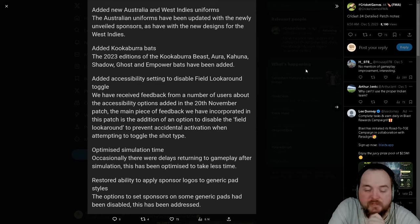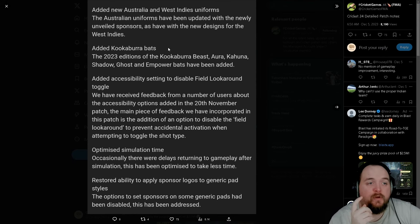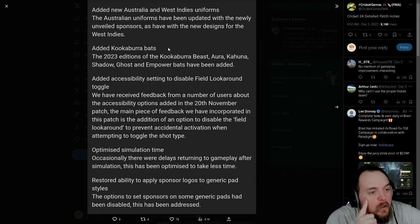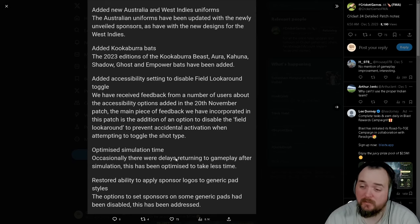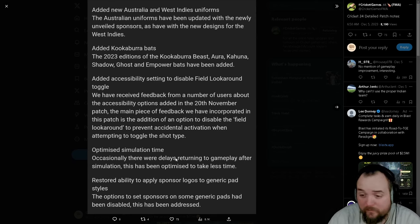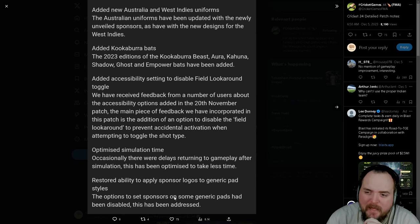We had a couple of patches from Big Ant this week. The first one added Australian and West Indies new uniforms, some 2023 editions of the Kookaburra Beast, Aurora, Kahuna, Shadow, Ghost and Empower. They added an accessibility setting to disable field look-around toggle, and optimised simulation times — hopefully that means the wait time in career mode is completely gone. A lot of people on console, PS5s and new Xboxes, were still struggling with it.